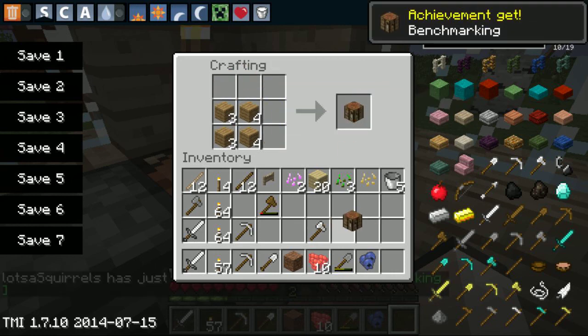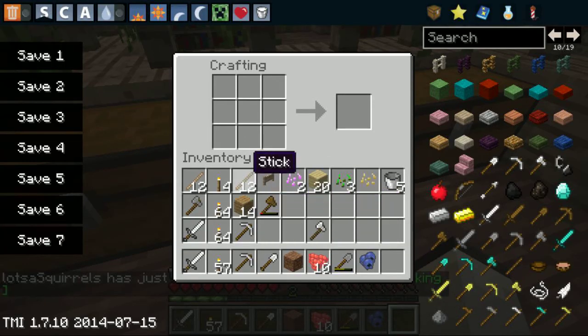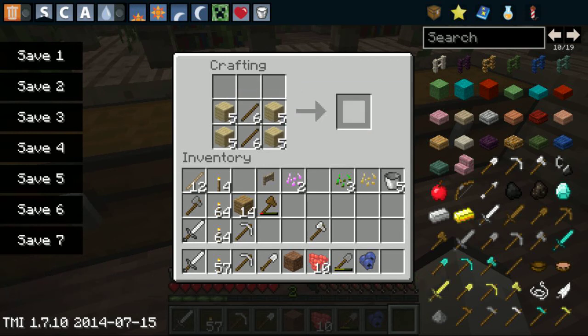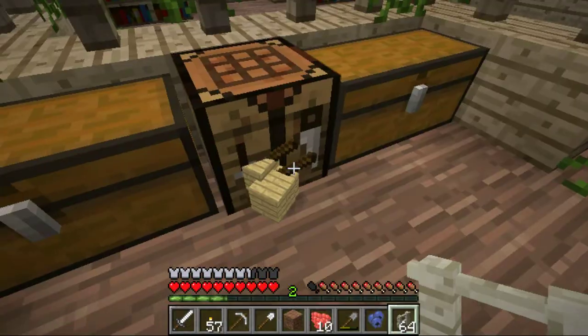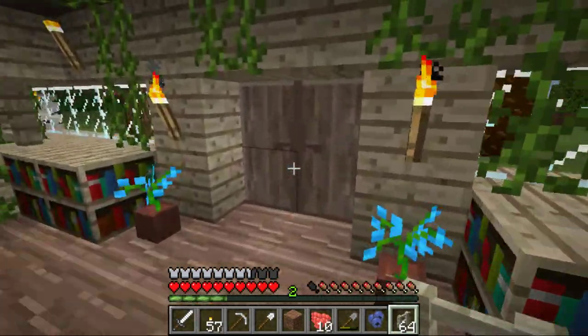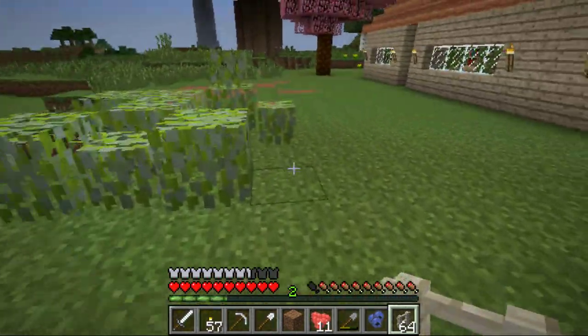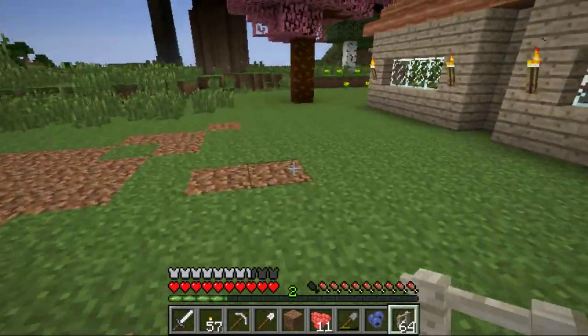I have a theory... nope, it wasn't because of that. I can't make fencing — am I gonna have to cheat? It appears that I'm going to have to cheat. It just doesn't want to cooperate with me. I apologize viewers, I apologize for cheating, but it didn't want to cooperate with me.